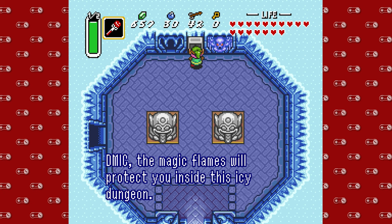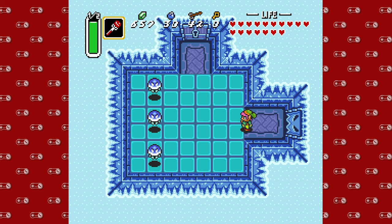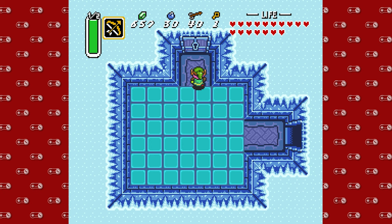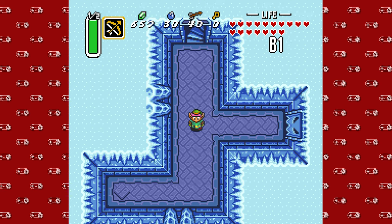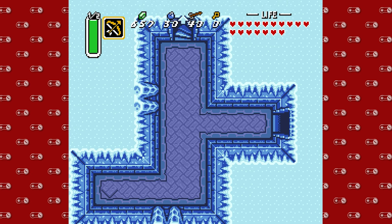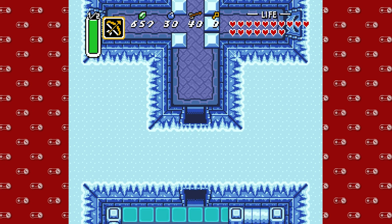DMike, the magic flames will protect you inside this icy dungeon. Thank you. Very cool. We're gonna be careful with this one today. I did take it upon myself to do a little preparation — preparations A through F and now I'm on preparation H to be safe in this dungeon. We actually do have a bit of a benefit today that you'll see eventually. Because we did the Misery Mire first, we can actually skip a decent part of this dungeon. We're gonna probably do that just for funsies. Always wanting to do everything 100%. Just kidding, not true.